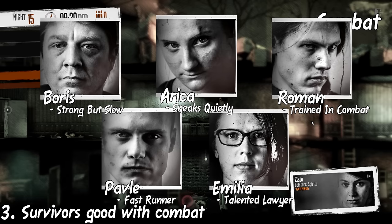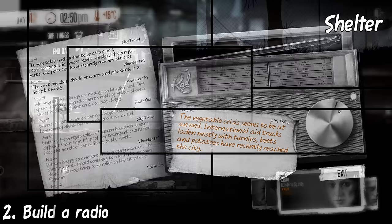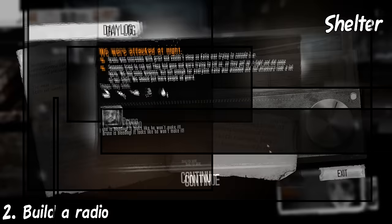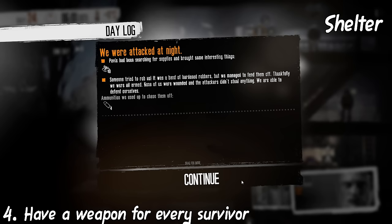Some survivors are better at combat than others. Build an axe — this lets you chop unnecessary furniture for fuel and wood. Build a radio — this will help you stay ready for upcoming events in the game. Crime outbreaks result in more raids at night, so set up more guards during that time. Have a weapon for every survivor to help defend when being raided. Reinforce the door to help defend against raids.